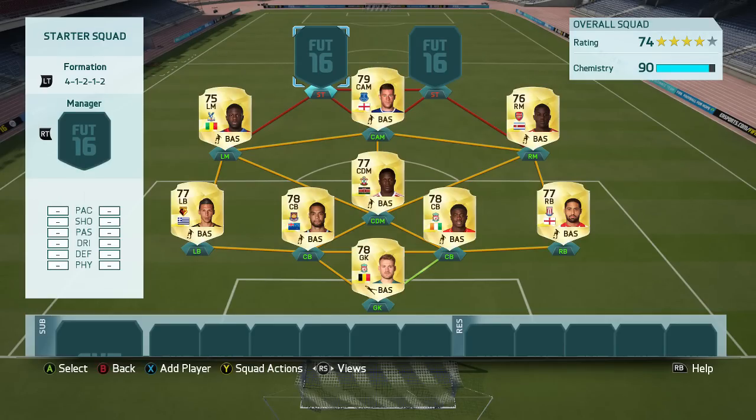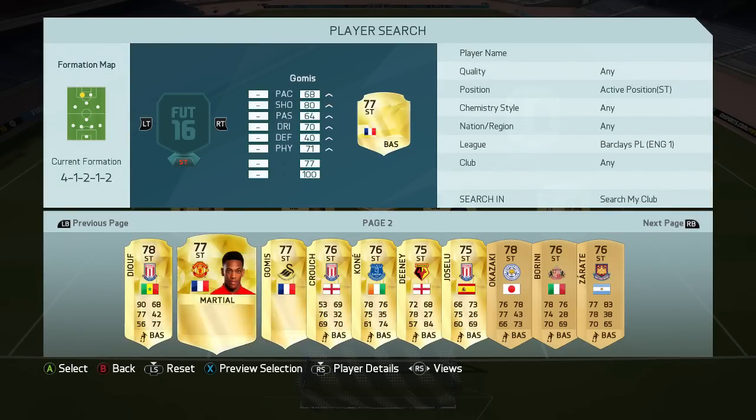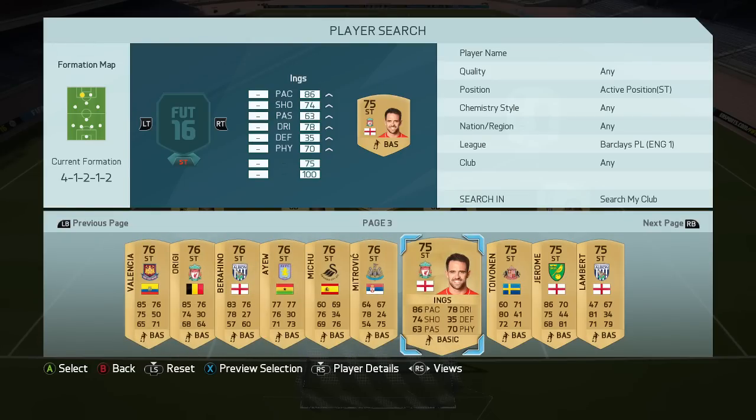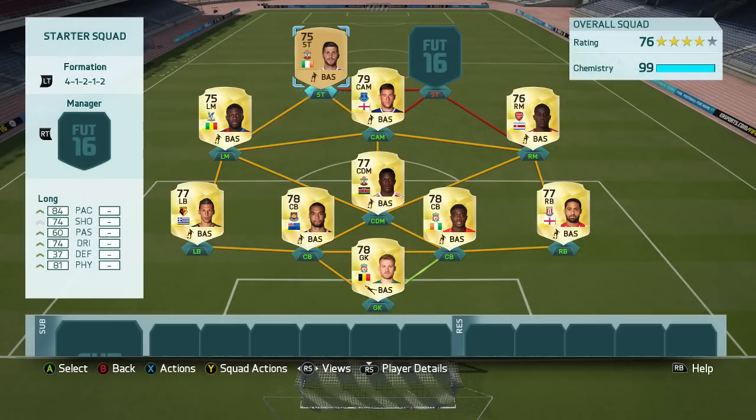Looking at the two strikers, the first one on the left-hand side is Shane Long. He is a non-rare 75-rated card — just like last year, an absolute beast. 84 pace, 81 physicals, 74 shooting — but 74 shooting doesn't feel like 74 shooting. He actually has a beast rating on foot of 89, which says everything about him. He doesn't even cost 1,000 coins and he'll be banging them in for you in this squad.